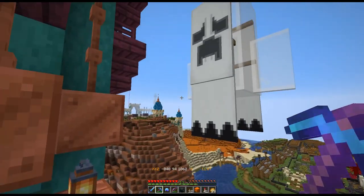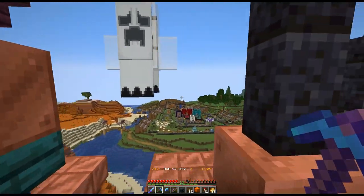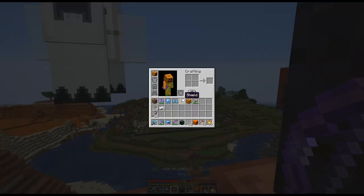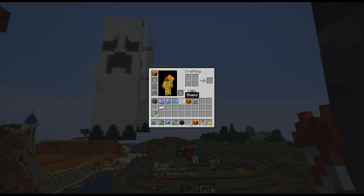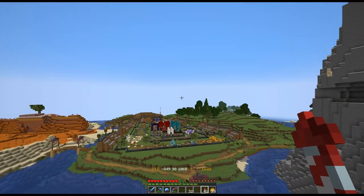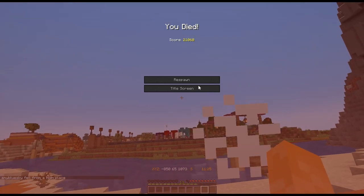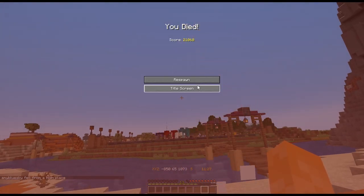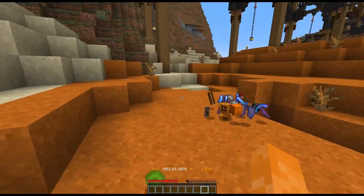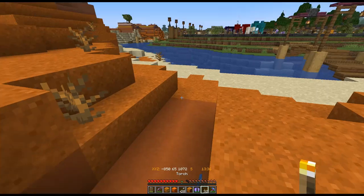Now let's go find Halloween town. Oh, look at that cool ghost! Let's go find Halloween town and look at the cool decorations around — and then I died. Cut — that out. Oh my gosh, this is so embarrassing. I forgot how to play Minecraft.